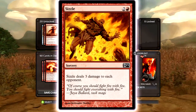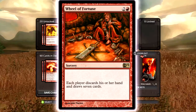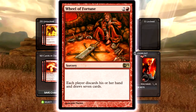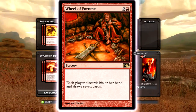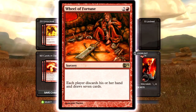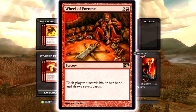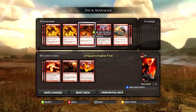Sizzle obviously goes in if you're playing the direct damage style because it just does damage to an opponent. I don't run it because it doesn't kill creatures. Wheel of Fortune is an interesting card — everybody discards and draws seven. The good situation is when you've used all your cards and they still have five in hand, making them discard five and each draw seven. But against Realm with open mana they'll just counter what they need and you can't do anything about it. So I don't like it.